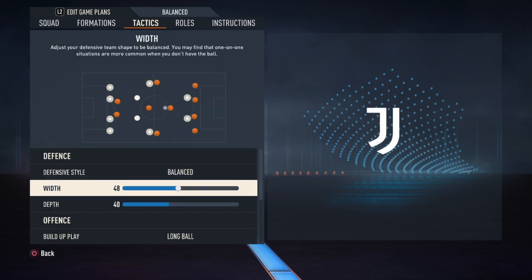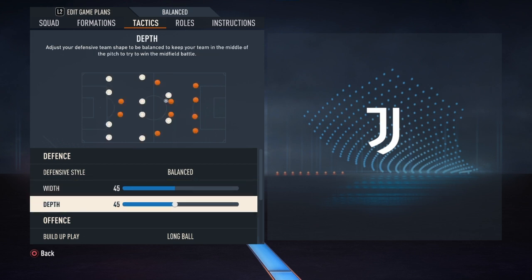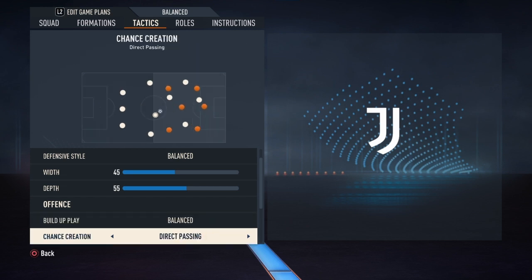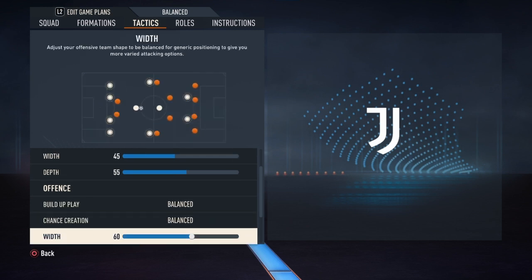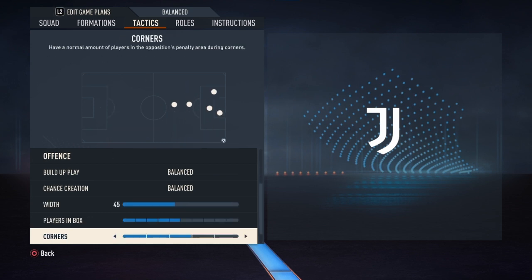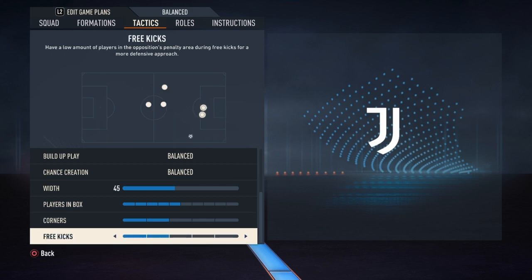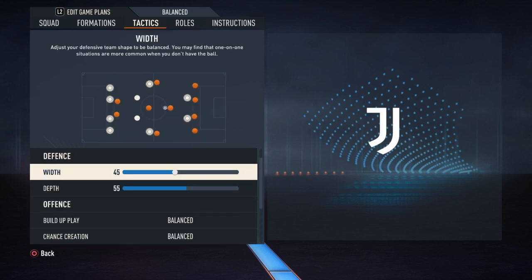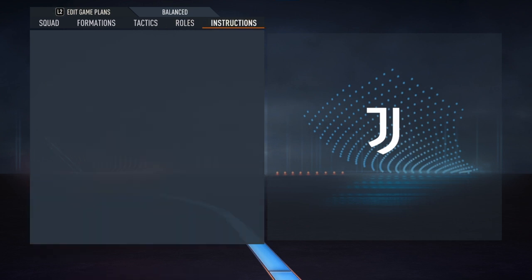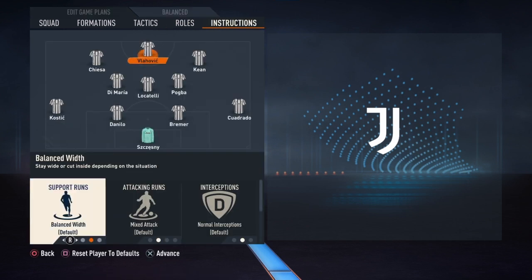Moving on to tactics: defensive style is going to be on Balance, width at 45, and depth at 55. Offense is also going to be on Balance, chance creation at Balance, width again on 45, and players in the box at 5 bars. For corners and free kicks, I always leave it to you — pick whatever you want there, it doesn't really matter.